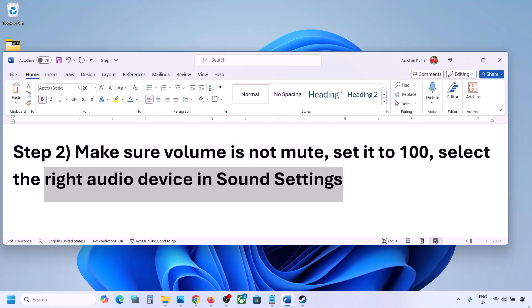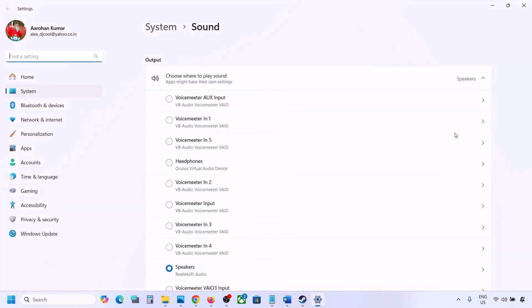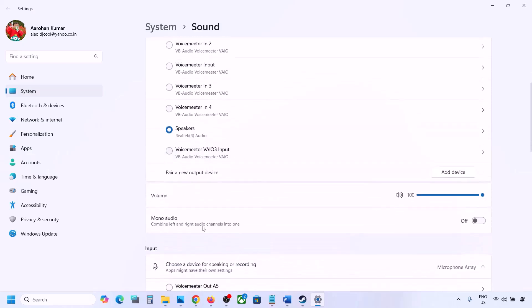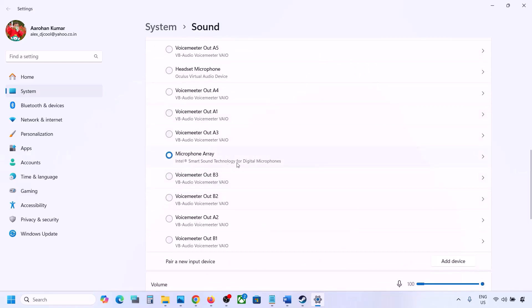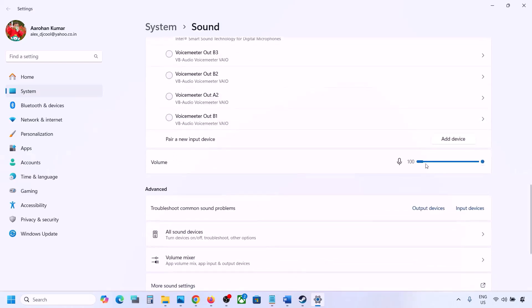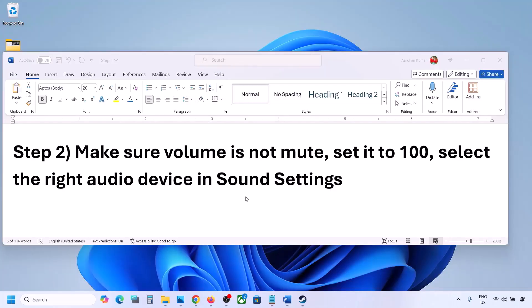Also select the right audio device in Sound Settings. Right-click on the speaker icon on the bottom right and go to Sound Settings. Under 'Choose where to play sound,' you might see multiple devices — select your audio device. Make sure it is set to 100. Scroll down for input: if you are using a microphone, select your microphone and the right audio device, and make sure the volume is set to 100. Then launch the game and check.